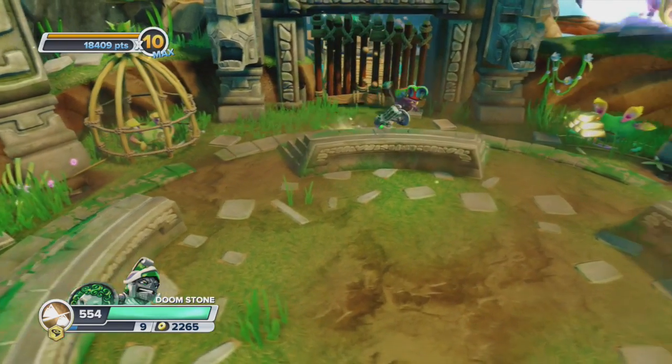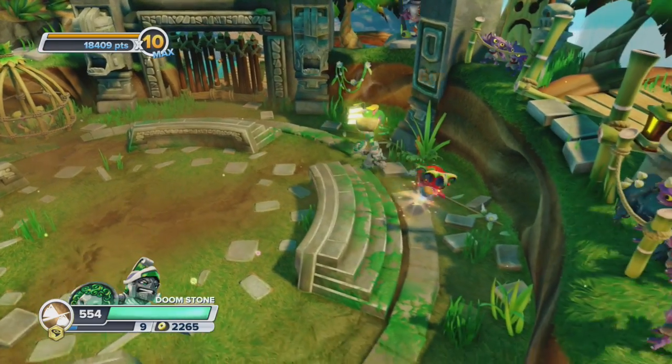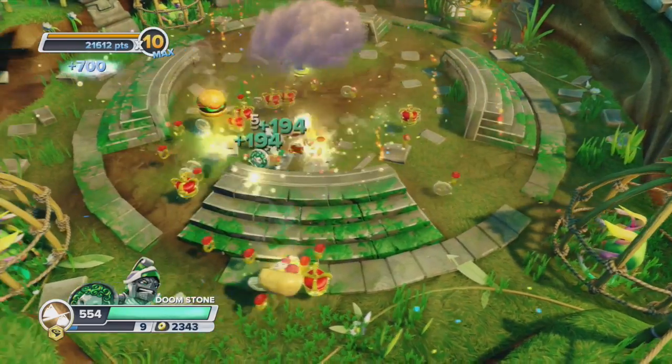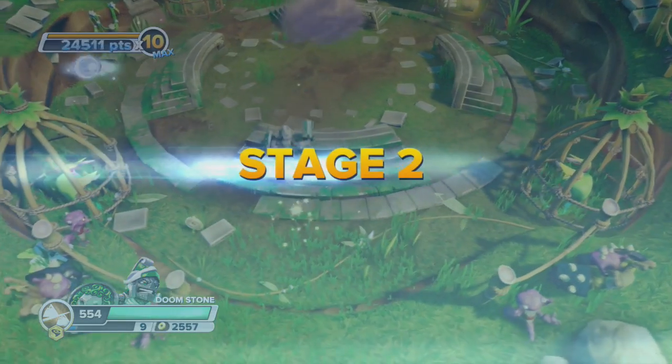As you can see, the belt turns a glowing green. If you have it on stage three it'll be the highest stage, and stage two is the next level down.